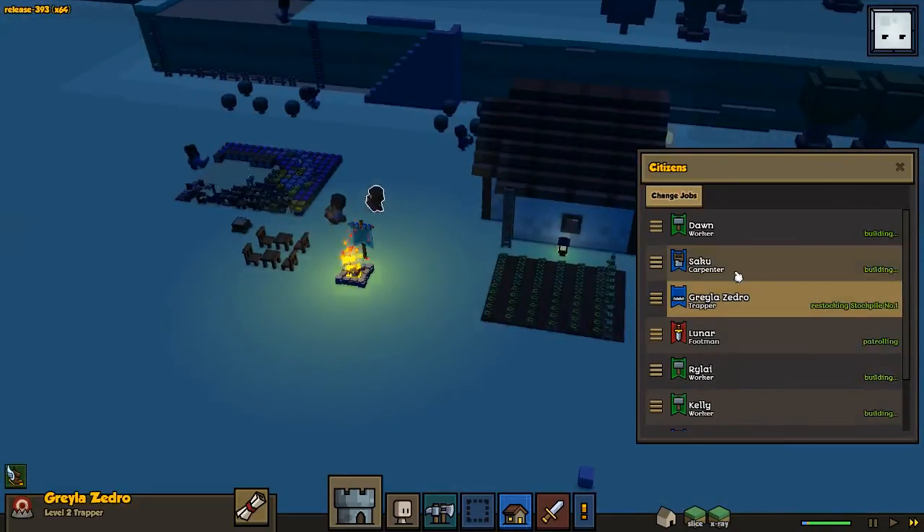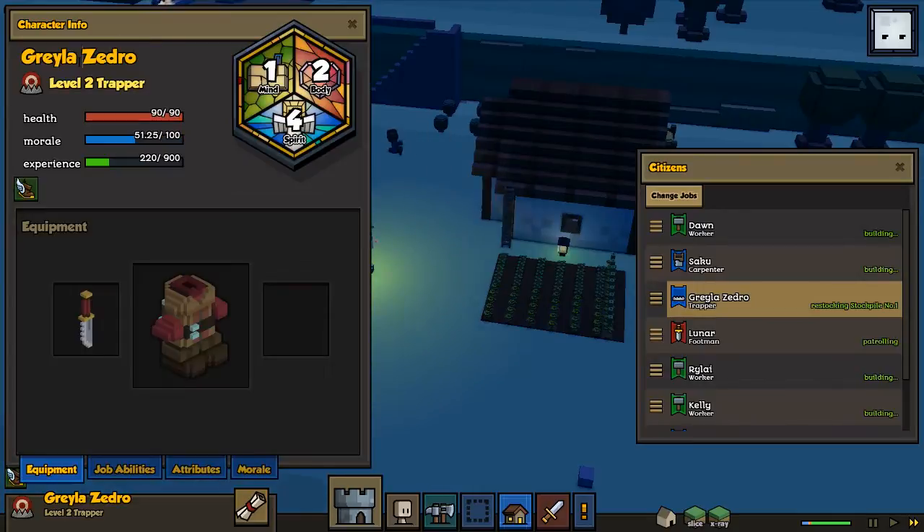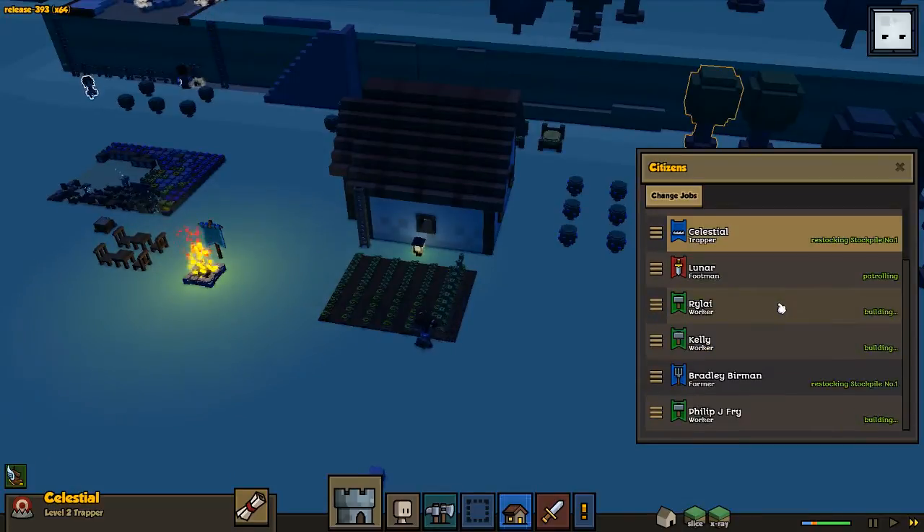I guess we can name this one as well — this should be Celestial, a request from XXNameis. So let's go and name this to Celestial — I think it was like that. Sounds good. Level 2 Trapper. We've got everyone named — everybody is named now.